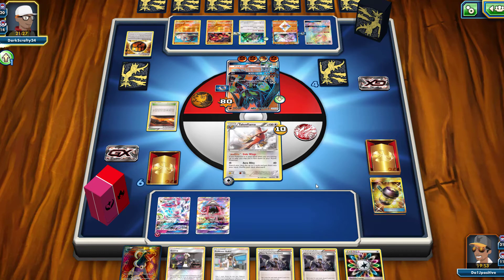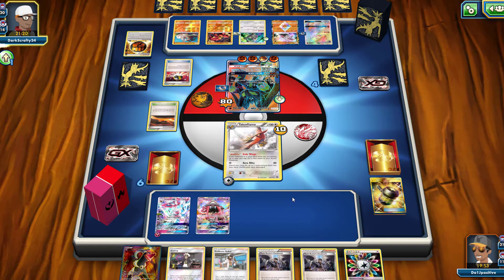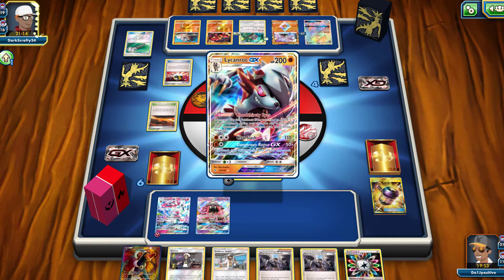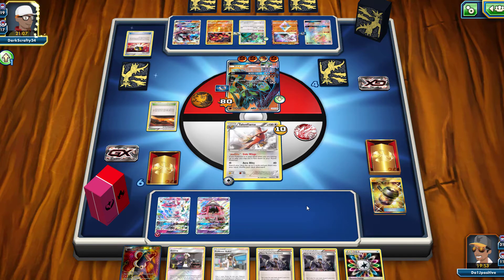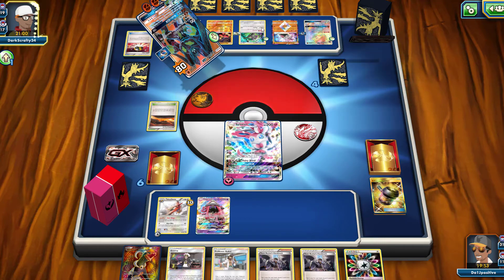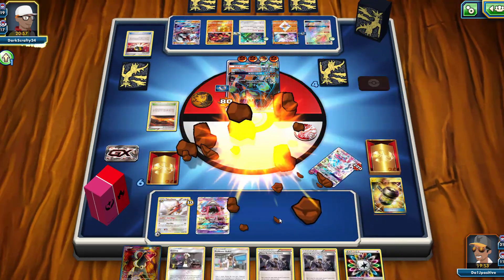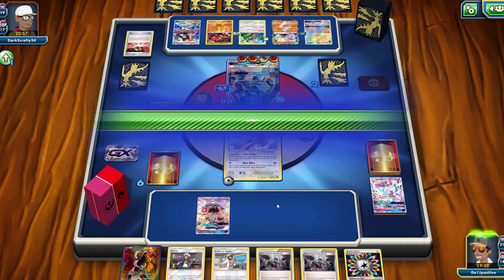An Ultra Ball from my opponent and we are seeing another Lycanroc GX — and we're going to see our Tapu Lele GX getting knocked out, that is for sure — two prize cards left for my opponent. They're actually going to bring out the Sylveon, which is also going to be a knockout because of the damage with the Diancie. That's fine with me — we'll take that. We save our Talonflame with still two prizes to go.